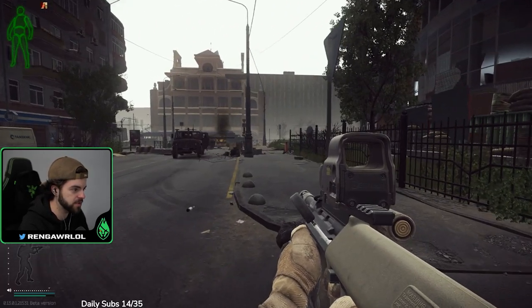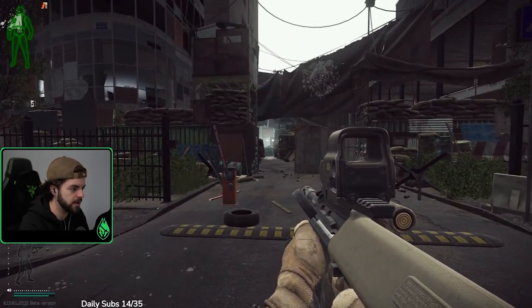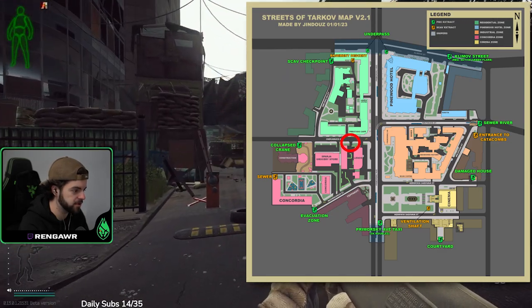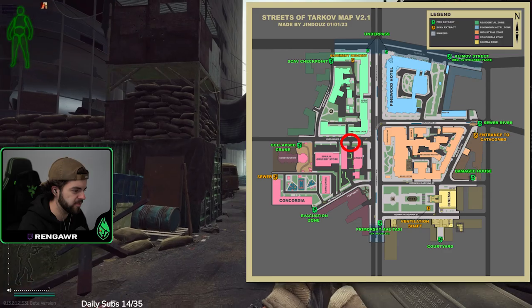This is how to complete the 'Your Car Needs a Service' quest. We're over by the sniper scab, and the hotel would be over here. We're at the Lexus car dealership, which is pretty easy to find if you've been through most of the streets.